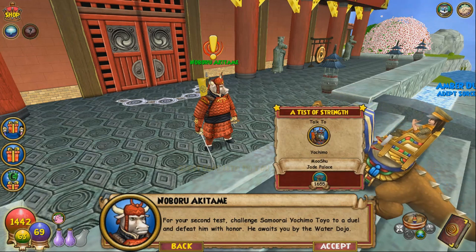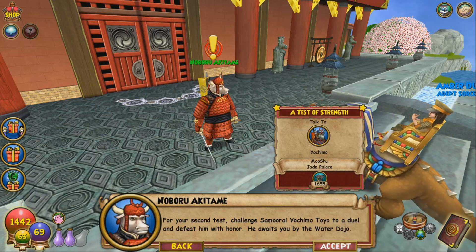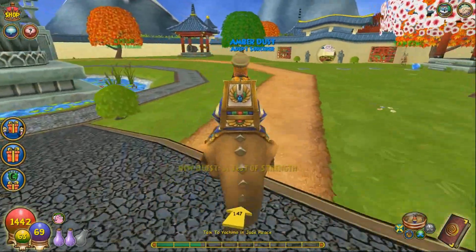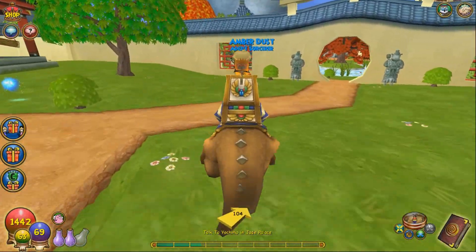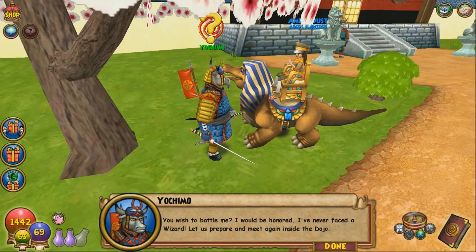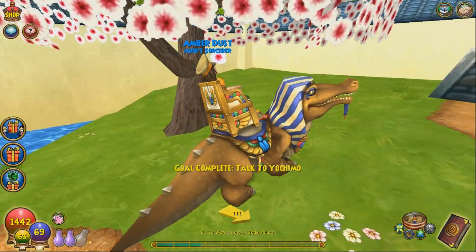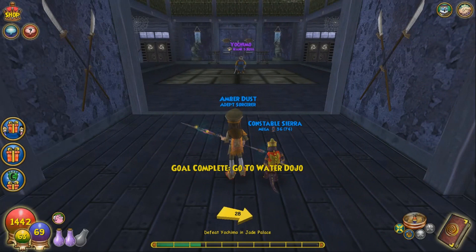"I expect a wizard can easily pass the test of mind, but what about the test of body? For your second test, challenge Samurai Yochi Motoyo to a duel and defeat him with honor. We await you by the water dojo." I kind of feel bad because I'm new to town and now I'm already challenging someone to a duel — that feels wrong. Yochi responds: "You wish to battle me? I would be honored. I've never faced a wizard. Let us prepare and meet again inside the dojo." He seems like he wants to, so okay — it still feels wrong though.